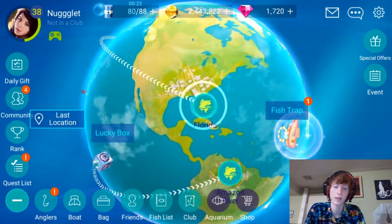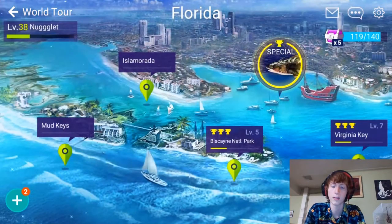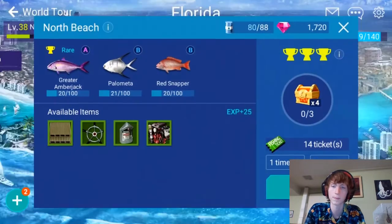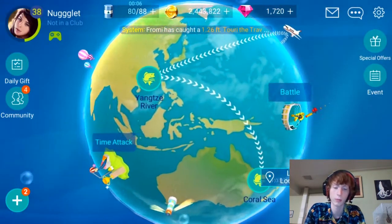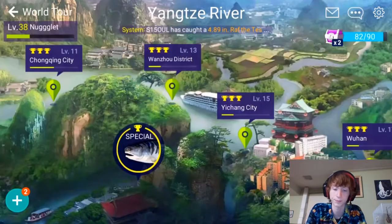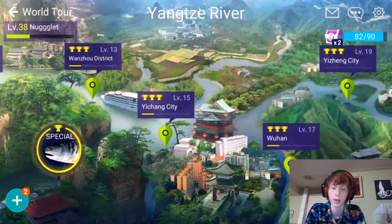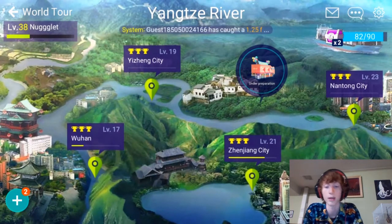The main story equivalency in this game would be the world tour. You'll be catching fish per level, and each level has different fish. Once you've caught every fish on the level, you can progress. You'll receive rewards as you progress, such as chests, and that's where you're going to be getting a lot of your angler licenses and things of that nature.